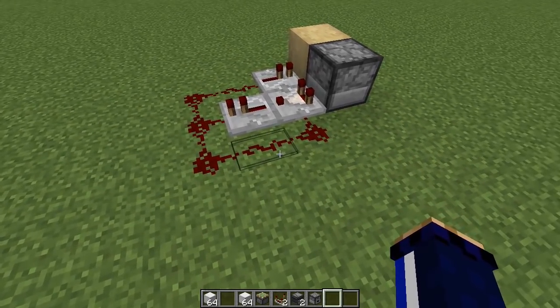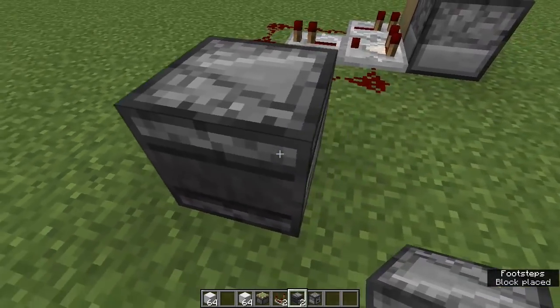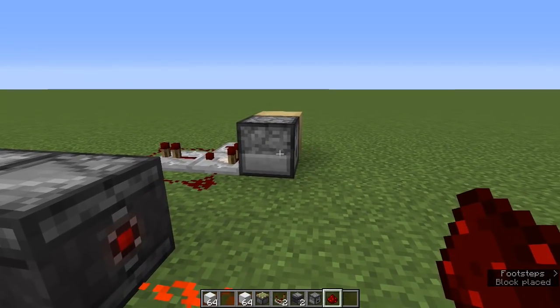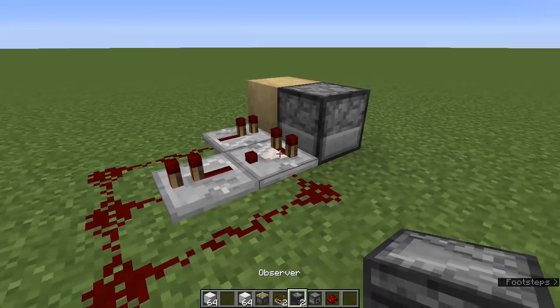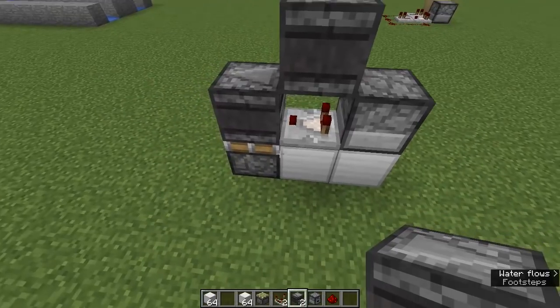I was wondering if it could be made faster using observers when I was messing around with this the other day, because observers, if you place them facing into each other, actually put off a redstone pulse that is quite significantly faster than the dropper circuit we've got over here. So I was wondering if this design could be made to use observers to spit the items out a little bit faster. And eventually I came up with this.